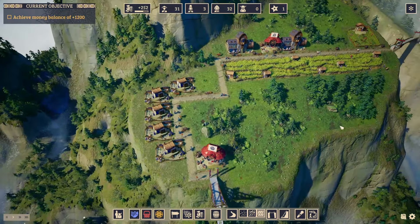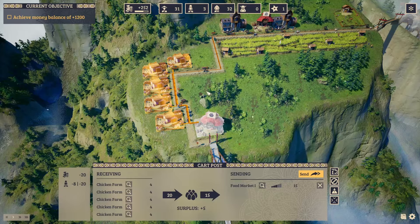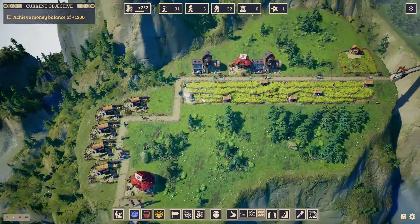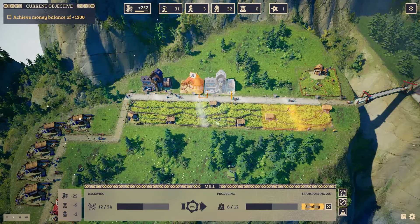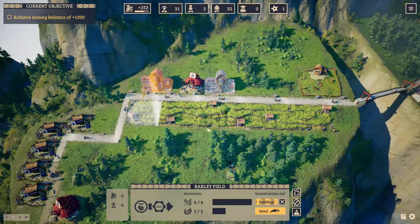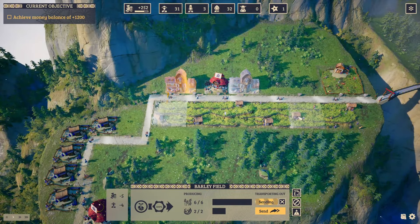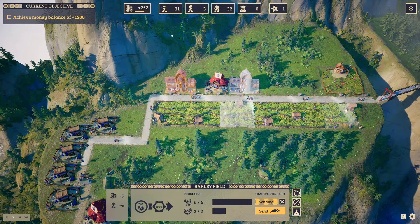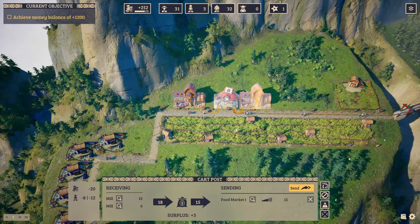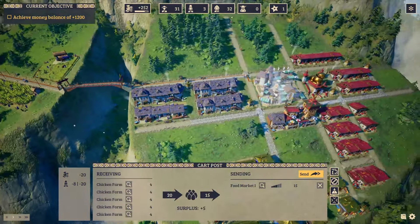Okay, and done. We have two basic productions that have started. First, we have the eggs over here - I'm producing more than needed, but not that much. We're already using a lot of eggs. Then the second is Tamsa - we have one line of barley fields. One line is very important because this way they don't need road access. The sort of range is expanded, delivering into two mills to go into the card post. Similarly, a card post for the eggs, and all of this goes into the market.